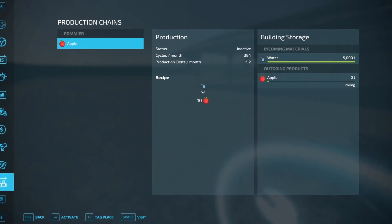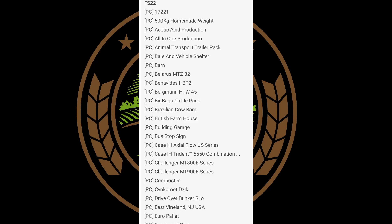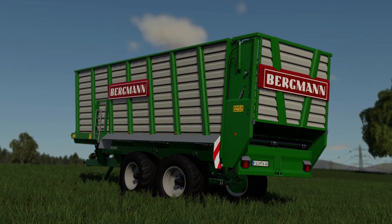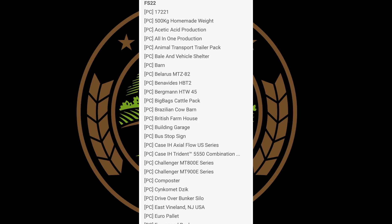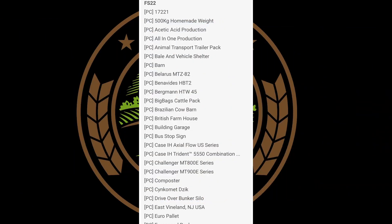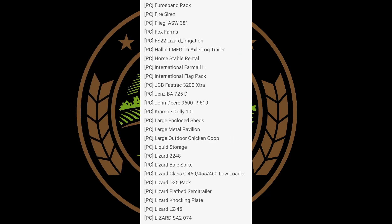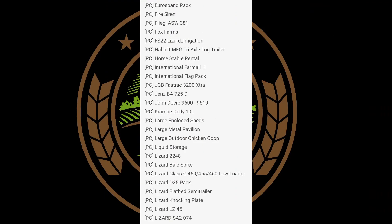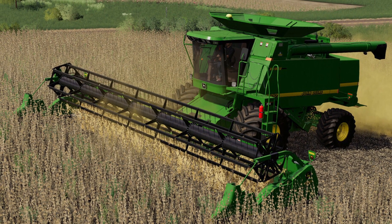Let's go over the last testing list for the week. This is a huge, huge testing list — a lot of mods are being tested right now. Going down, we can see an all-in-one production, the Bergman HTW45, the Case IH Axleflow US Series — probably an update — some Challengers, the MT800E and the MT900E, which I believe is from Sid Modding. Looks like the composter will be getting an update. We got the East Vineland, New Jersey, USA. Fox Farms is on there. The International Farmall H is actually finally in testing. We have a JCB Fast Track 3200 Extra, the John Deere 9600 and 9610, also from Sid Modding.